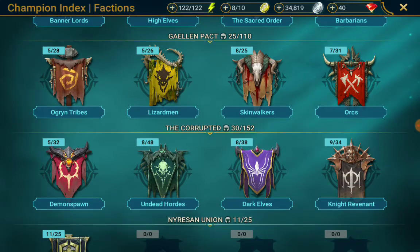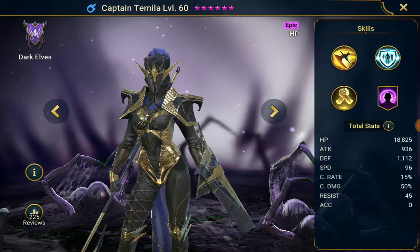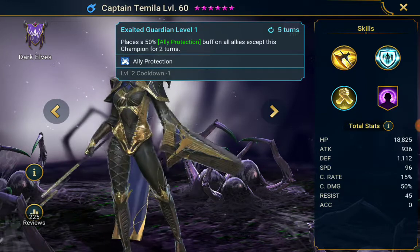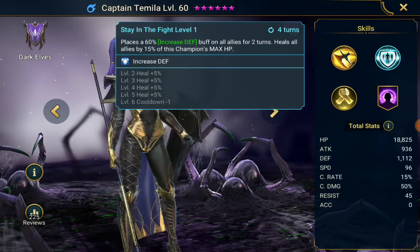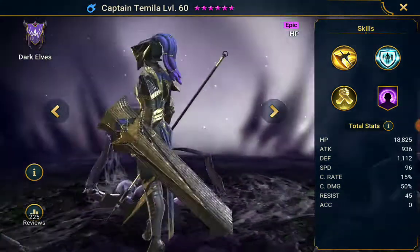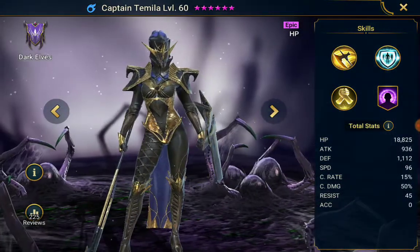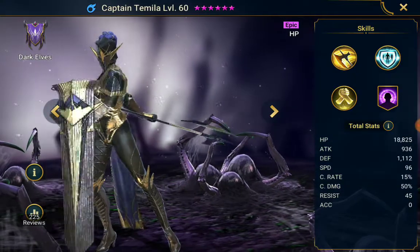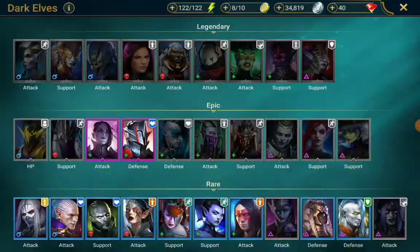The next one was actually a surprising one for me: Captain Tamila. She's very similar to Jarrag but without the attack break — she's got plain ally protection on a four-turn cooldown. Her second skill provides a defense buff on all allies and heals all allies by 15% of her max HP, which is really good. Her first skill is a continuous heal with a 50% chance on crit. She's actually not bad for clan boss — she's full support with self-sustain. If you don't have any other options for ally protection, I'd highly recommend her.